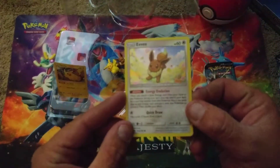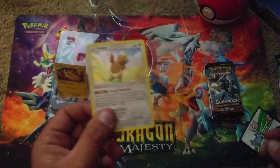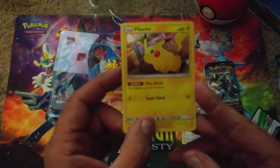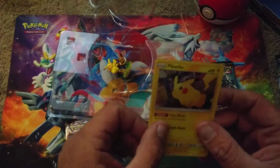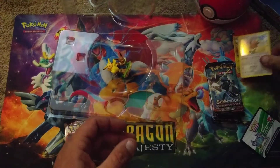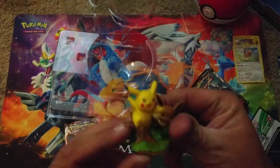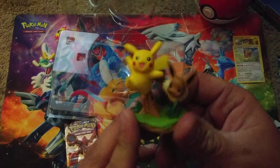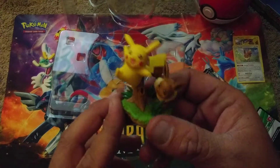We get this awesome Eevee - it's the Energy Evolution Eevee that everybody knows and loves, but with a much better artwork than we had before. And then we also get the Pikachu promo. It has the Pikachu Shield ability, which just says he can't be paralyzed, and Static Shock does 10 damage. I think there are better Pikachus, like the 70 HP Pikachu that came out of Shining Legends. And then we get this cool little Pikachu and Eevee statue. If you guys haven't picked up that game - Let's Go Eevee and Let's Go Pikachu - be sure and pick that up. It is an awesome game, not just for the casual gamer; I am really enjoying it myself.